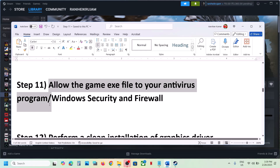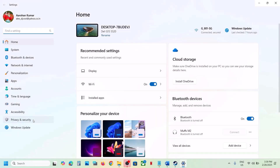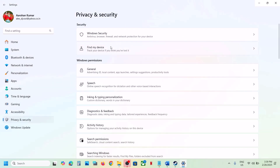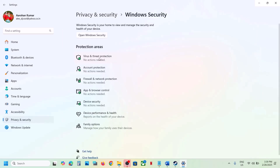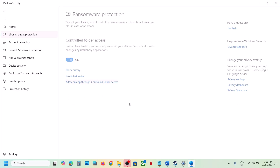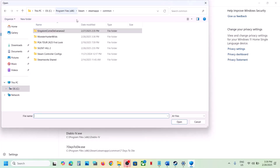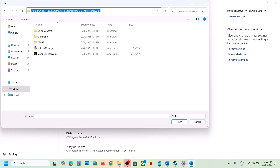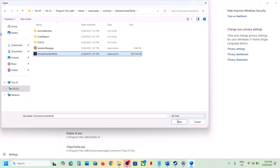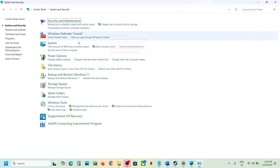Allow the game EXE file through your antivirus program. If you have a third-party antivirus like Avast, Norton, Bitdefender, or McAfee, add the game EXE as an exception. For Windows Security, open Windows Settings, go to Privacy and Security, click Virus and Threat Protection, scroll down to Manage Ransomware Protection, click Allow an App Through Controlled Folder Access, click Yes, then Add an Allowed App, browse to the game installation folder, select the game EXE, and click Open.